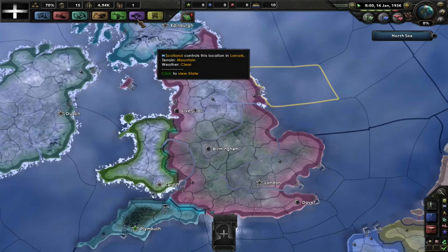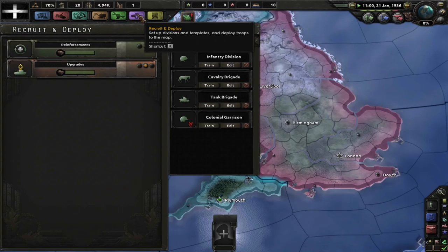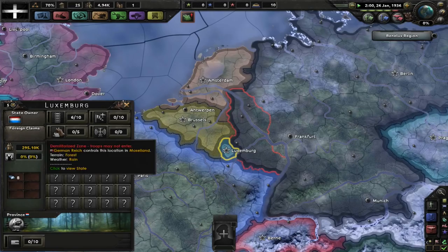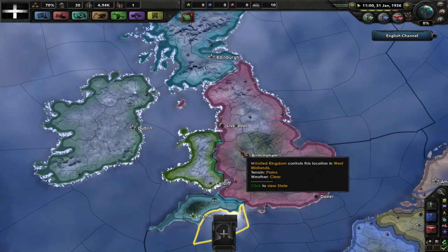We are stuck waiting for industry. Our manpower just shot up — we no longer have just 16 men, we now have 4,940. But yes, we're going to be waiting around a lot. It's going to be a lot like my Luxembourg series — waiting and waiting while slowly building. Maybe World War II will fire off. Luxembourg, I had a lot less manpower than I do in Cornwall, but we'll see. The rise of Cornwall shall be great.